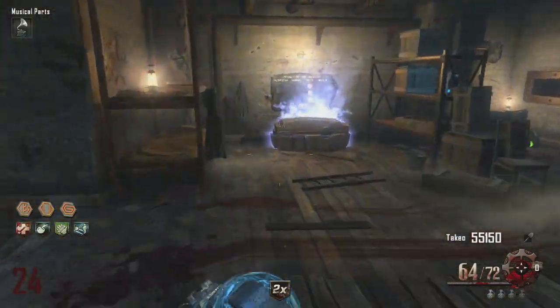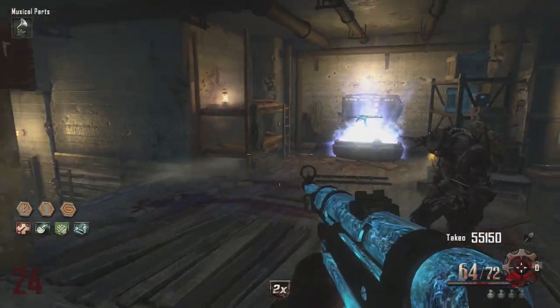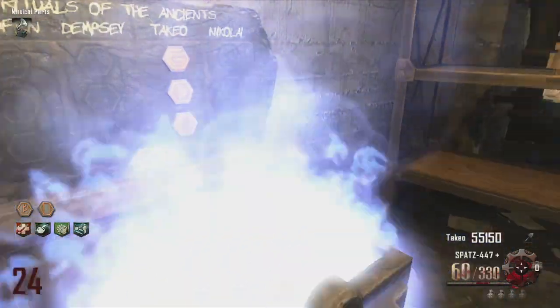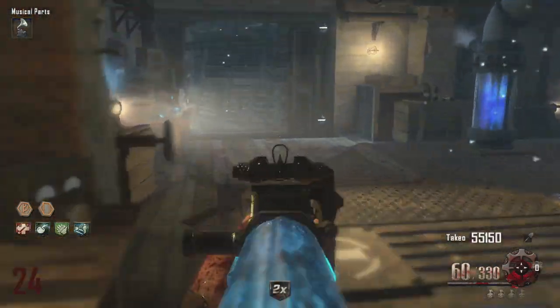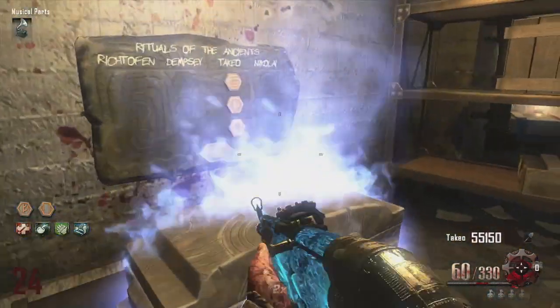In another game here you can see I've got the challenge tokens above the perks, and I'm just using them on the reward box. I get a Pack-A-Punched STG which is really nice — I need that because I need the ammo. I hit it another time just to see what else you get.